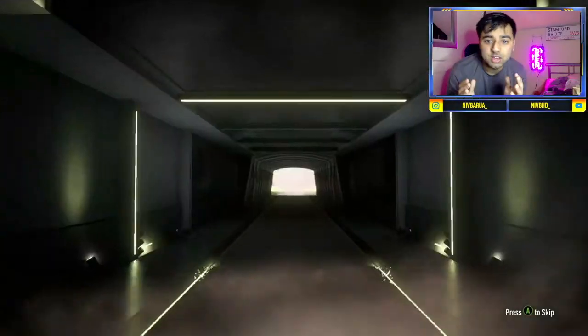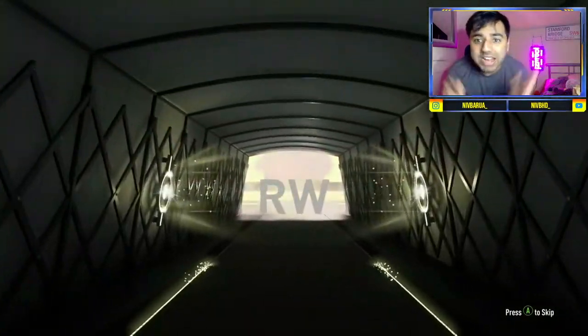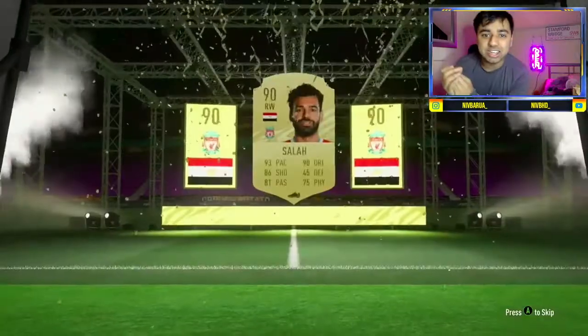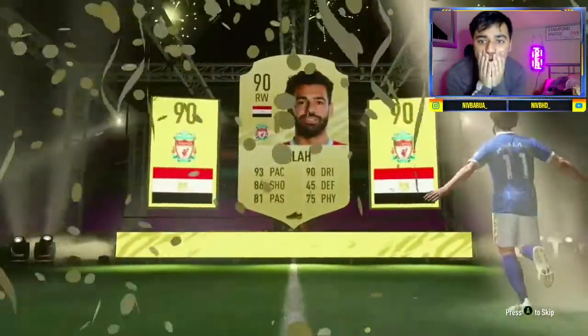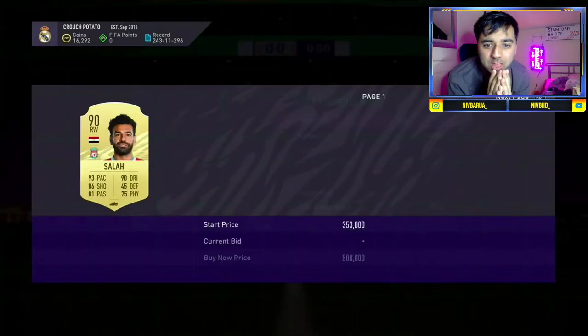Here we go diving into it — who are we gonna get? Egypt, oh my god, right wing, Liverpool — Salah! Yes! That's fantastic, that's really good value for the pack. Oh my god, Muhammad Salah! Yes, big pull — Muhammad Salah, that's huge!